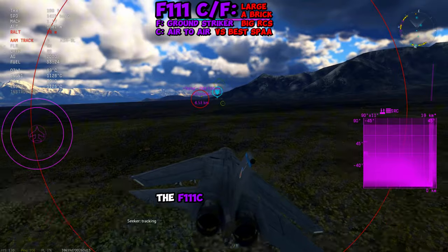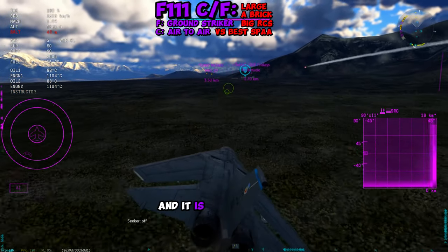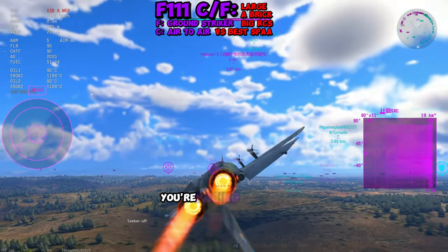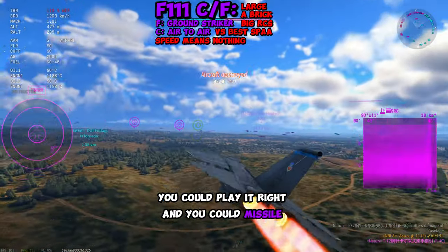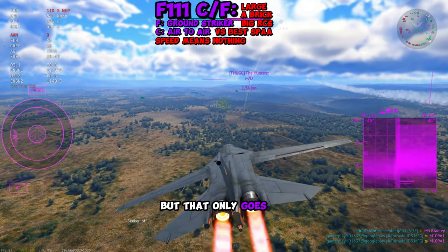Meanwhile, the F-111C was touted as one of the best fighters in the world purely because of its speed, and it is really fast in War Thunder — but because of the way BR ratings are set up and they're not historically accurate, you're facing vehicles that can easily catch up to you. You could play it right and missile spam with the C's 4 AIM-9Ls and the F's 6 AIM-9Ls, but that only goes so far.